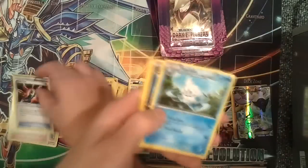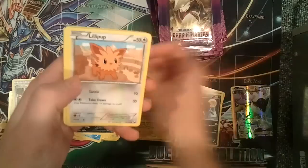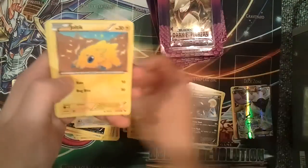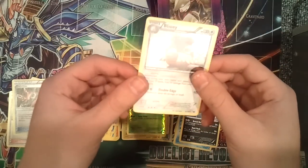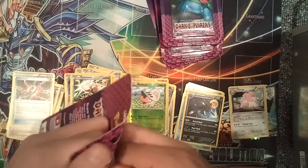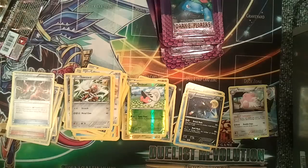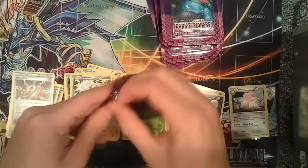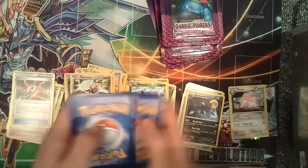Next pack: Dark Claw, Vanillish, Umbreon — wow that looks really cool, those eyes are all red — Tynamo, Lillipup, Chansey, Joltik, Phanpy, a Reverse Foil Shelmet, and a Hollow Rare Blissey. That's cool. From what I understand, the cards that come in Ultra Rare also come in Full Art — some of them, I don't know if all of them do. So I could get another.